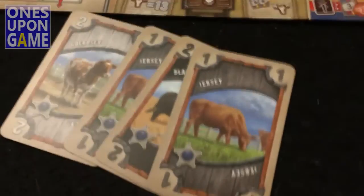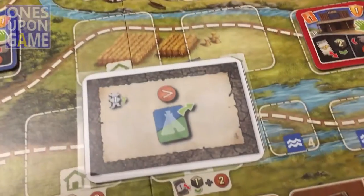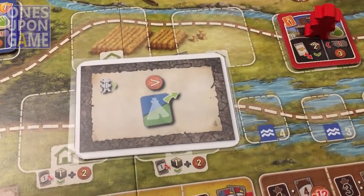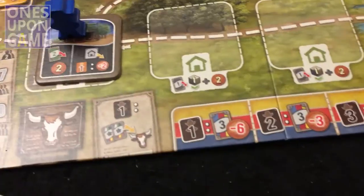Garth moves forward one into this space, then takes the highest-valued teepee tile — the two-value one — and throws it into his pile.